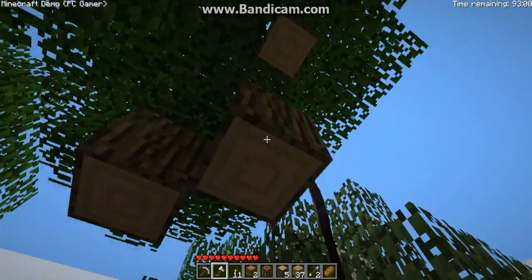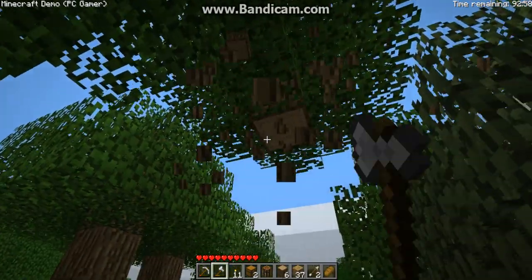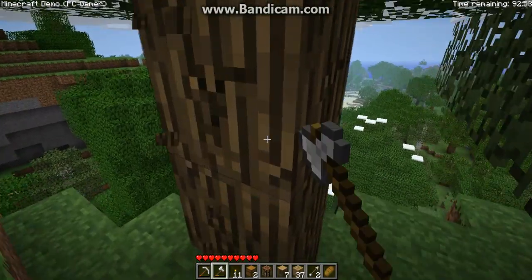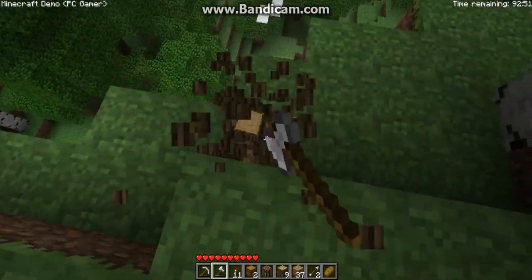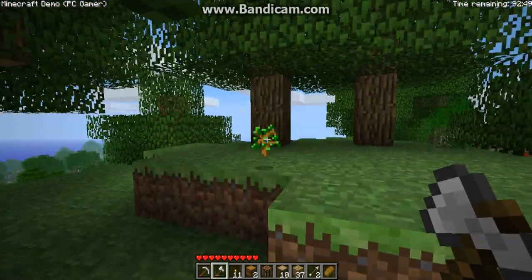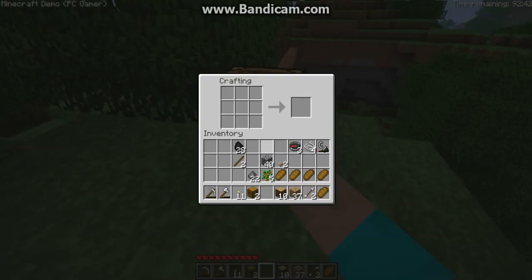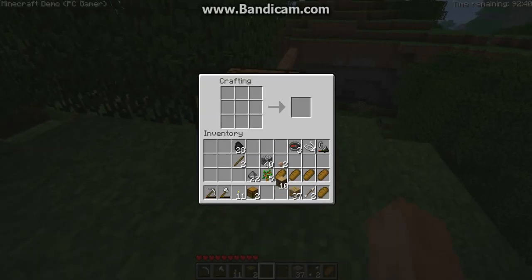Those are trees up here. I'll do that now — oh, that's a sapling. You plant those to grow more trees. Crafting table — plot that down there. More wooden ones. It does give you some sticks, but I'd better show you how to make them.